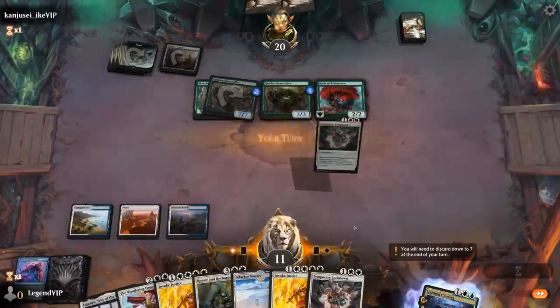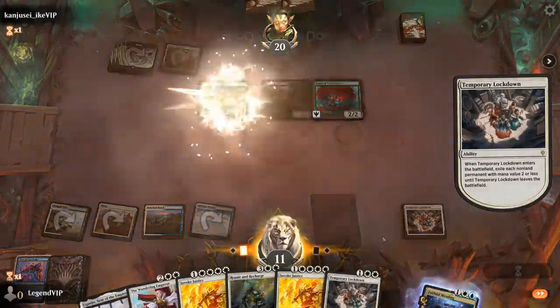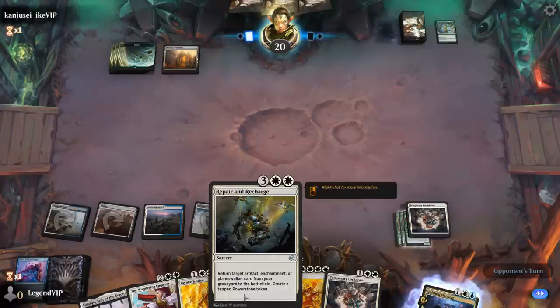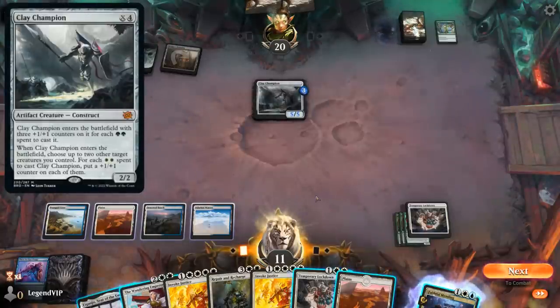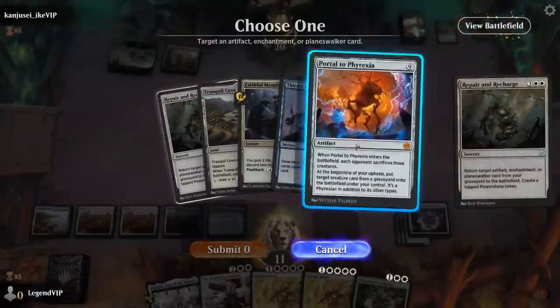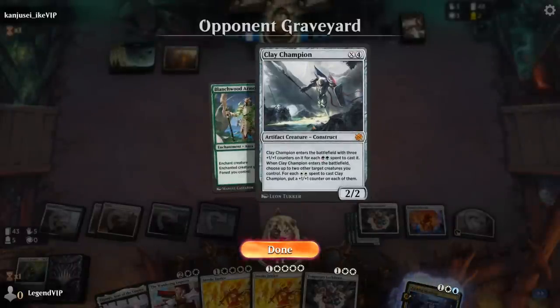We play Lockdown and exile all creatures — better than a destroy effect since Cammie wouldn't be able to come back. Now there's just a Mishra's Foundry to worry about, which actually dodges Portal to Phyrexia since it's a land. There's a world where we hold off on reanimation and go for Wandering Emperor first, and we can also use Eiganjo as a removal spell. Opponent plays Clay Champion — a solid 5/5, sadly the Foundry preventing it from being even bigger. We Repair and Recharge to get back Portal. Portal brings back Clay Champion, but it's just a 2/2 now.